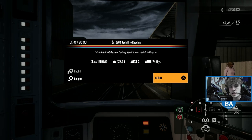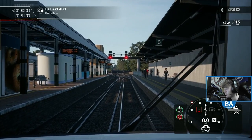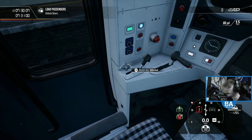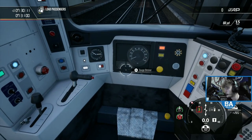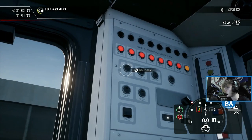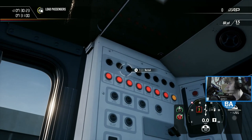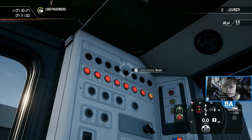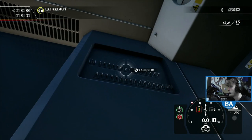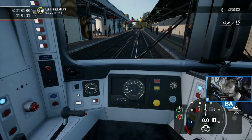Hello everyone and welcome back to another Train Sim World 2 video. We are on the Brighton Mainline. Hoping that signal goes green — yeah, it's all double yellow, that's better. Let's get the train lighting on and get all these bits sorted. We're just going to do a little branch line service down to Reygate, along the Reygate branch slash North Downs Line. We've got 30 seconds and we're due out — we've got the R4 Reygate service.